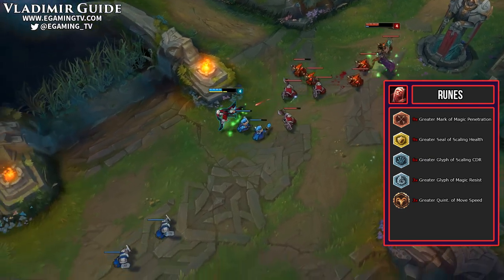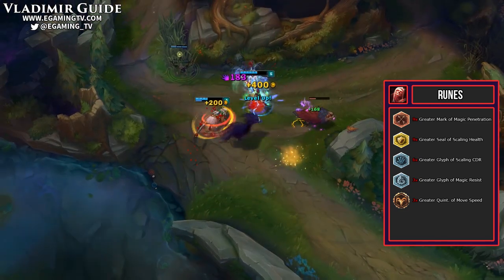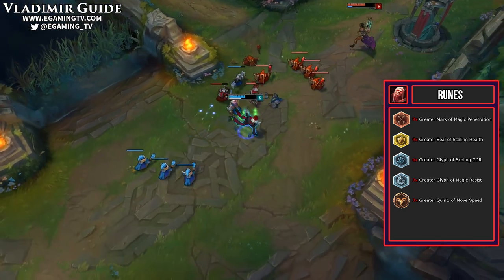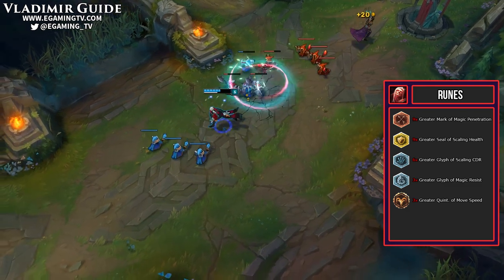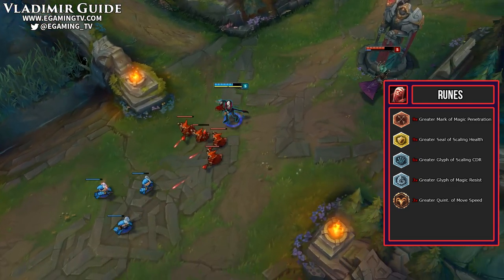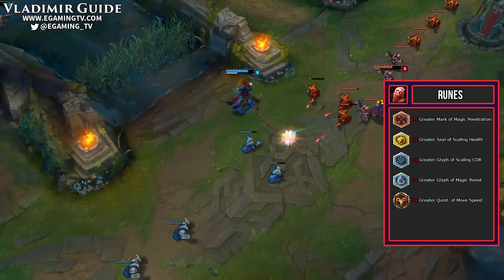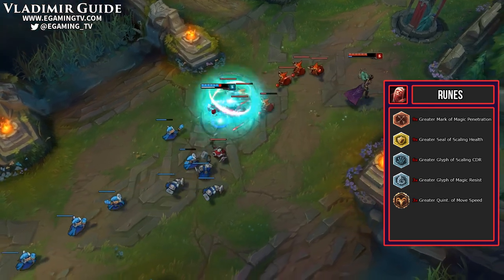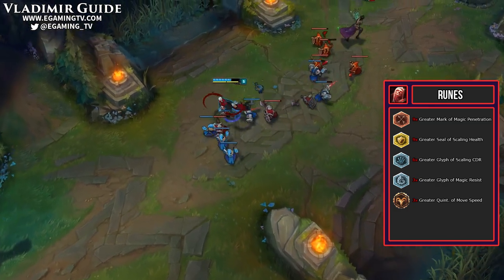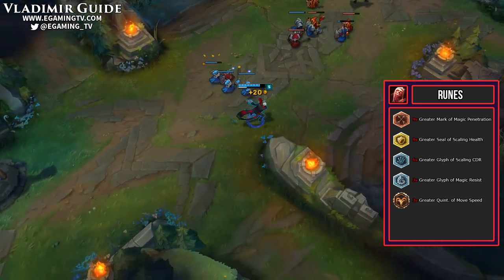These are the runes we take on Vladimir. First, we take the scaling health because he actually scales off of health. The next thing would be the 6 greater glyphs of scaling cooldown reduction. Because of how we have to itemize on Vladimir — his AP and health scaling — we can't really get enough CDR in our build. This gives us an extra 10% cooldown reduction at level 18. The next runes are the greater quintessences of movement speed. Similar to why we take Storm Raider's Surge, Vladimir has trouble staying in fights and this helps him move around easier so he can stay and do damage. He also doesn't have anything to actually jump into the fight, so this helps you move into the fight.